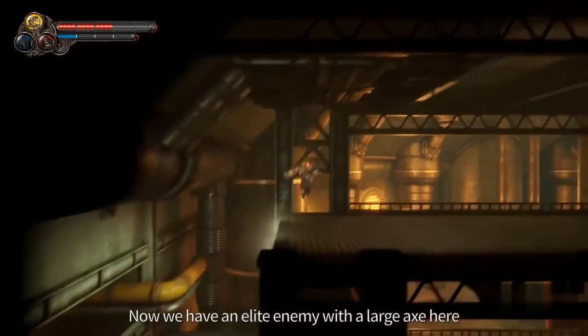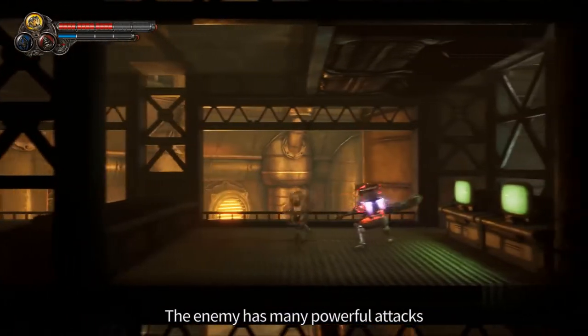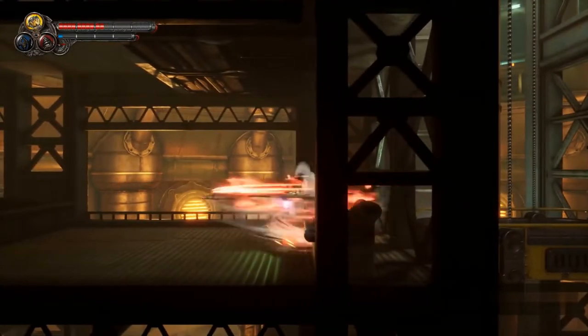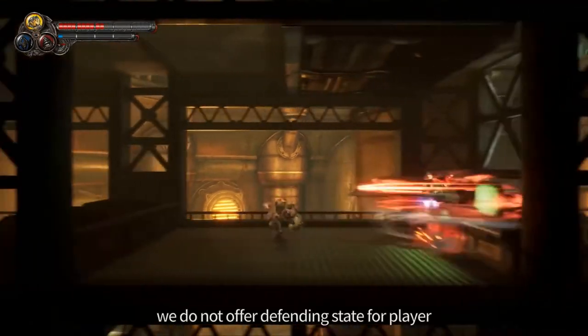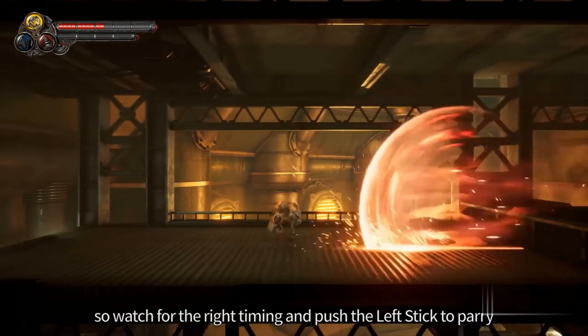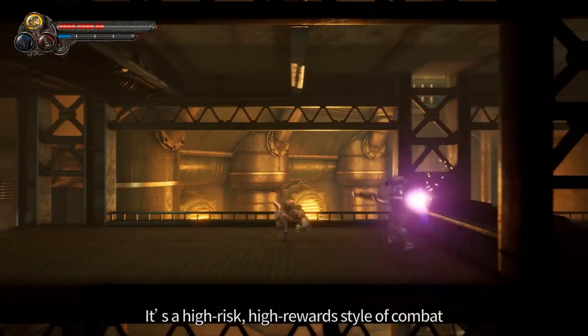Now we have an elite enemy with a large axe. The enemy has many powerful attacks, and most of his attacks cannot be interrupted by the player. We do not offer a defense block for the player, so watch for the right timing and push the left stick to parry. It's a high-risk, high-reward style of combat.